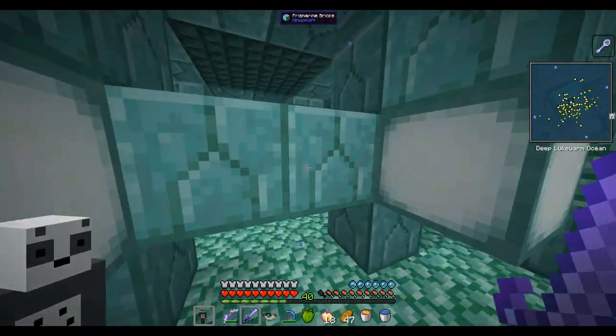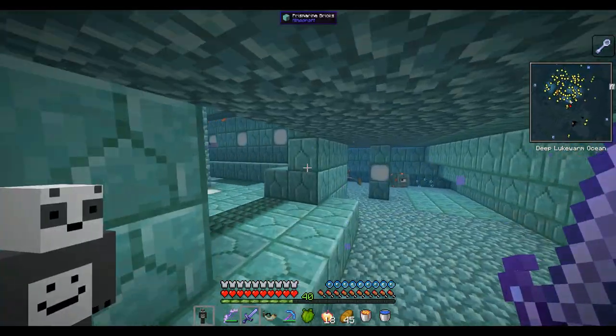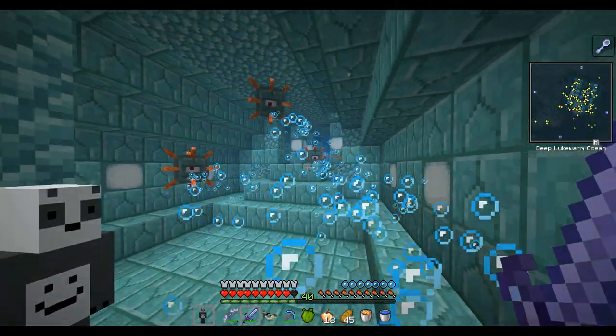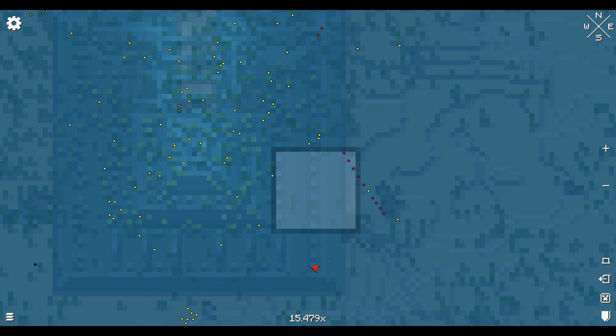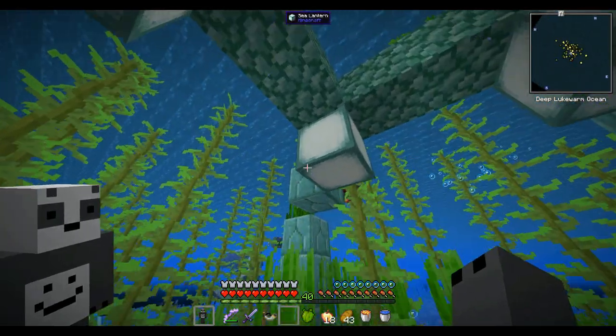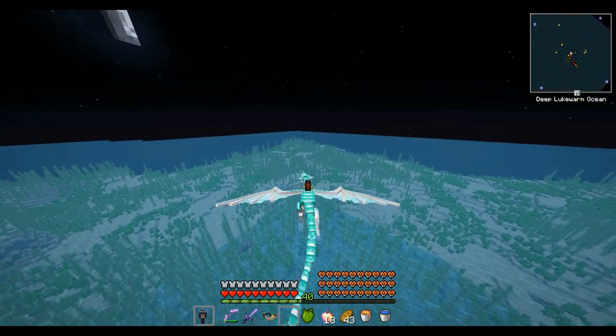Let's go in. Elder guardian number two — did it drop one? It did. We got all the blocks that we need. I just checked the map and this right here is a sea serpent, so when I get out I gotta be careful. Hopefully I don't run into the sea serpent. All right, long way, take me away.